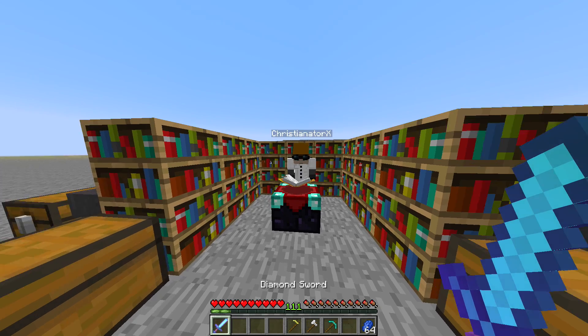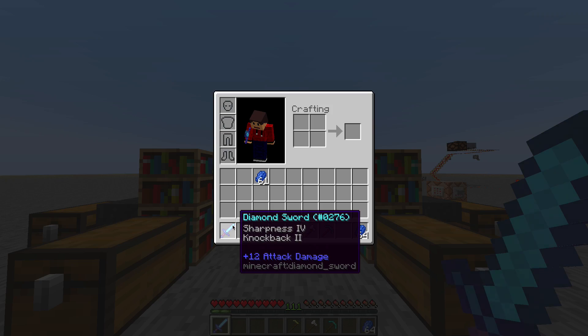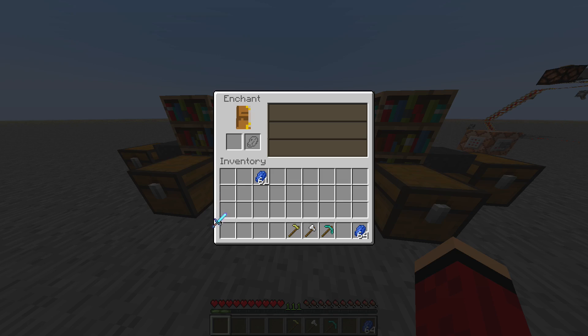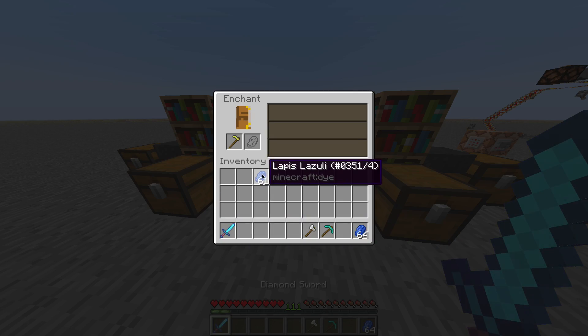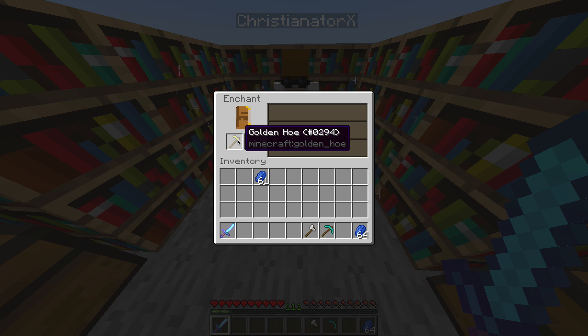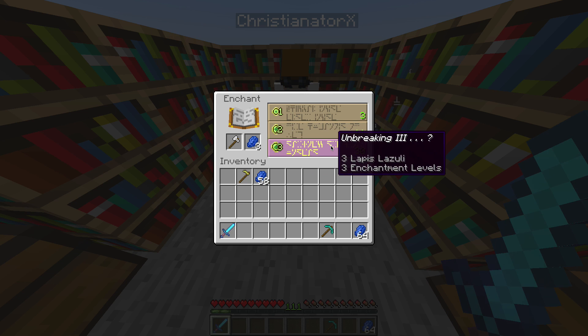I got Looting, Knockback 2, and Sharpness 4. Here's something important: the enchantment table remembers that exact diamond sword you put in. So unless you have another diamond sword, you'll have to choose one of the three shown enchantments. You can't re-roll it.